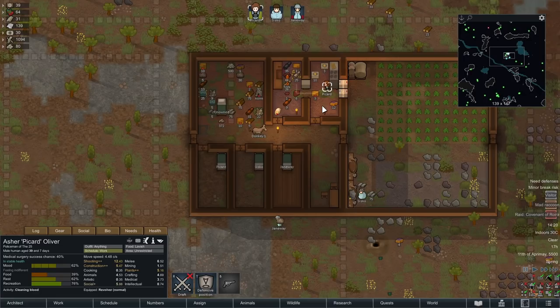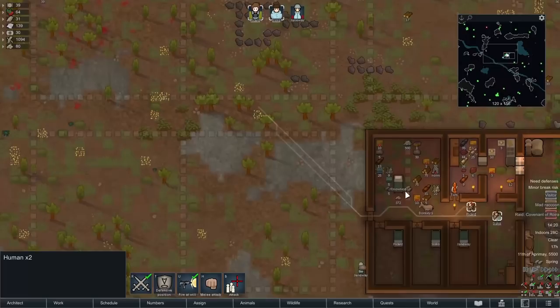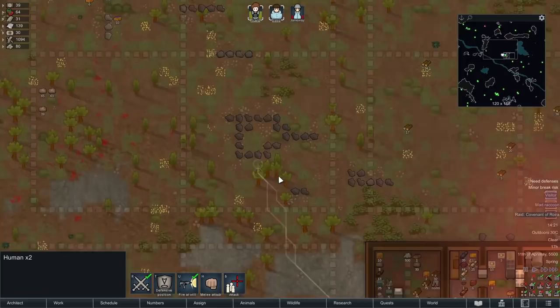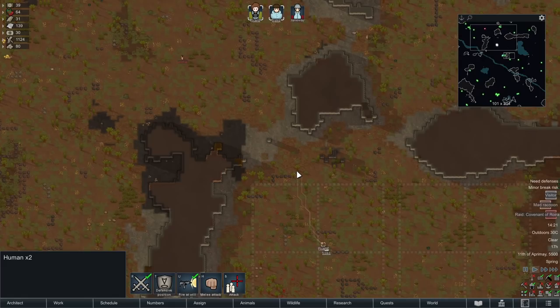We've got our second cooler installed - that should bring the temperature down. Indoors is currently 30 degrees. We just repaired the wall. Sisko and Picard, it's time to get out there and nab ourselves a new recruit. We can stick them in the prison bed for the time being. We'll build them an actual proper extension if we're successful. The odds of capturing them are pretty slim, and even if we do, being tribal means they won't be recruited very easily - it's going to be a while before they become beneficial.